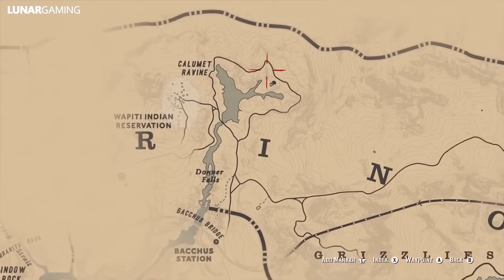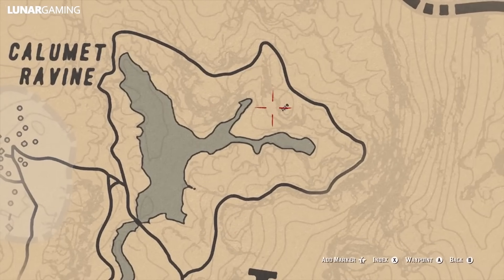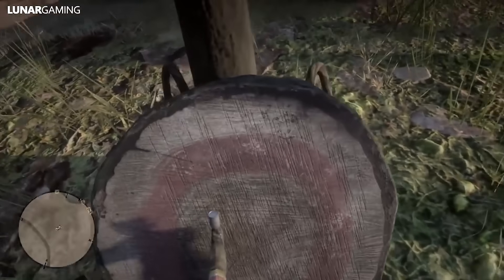From here we're heading east and right on top of the map is the Ancient Tomahawk. It's found inside a wooden target that sits above the Calumet Ravine — just follow the path around and it's really easy to spot.